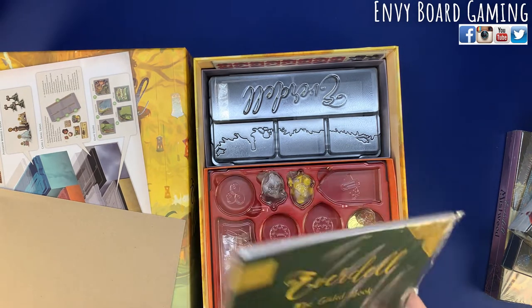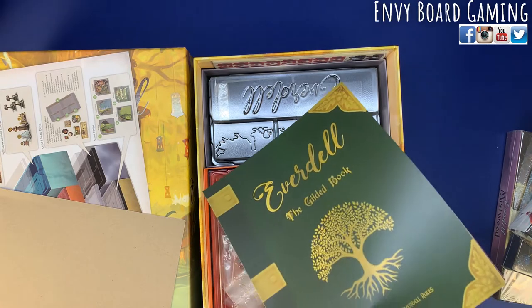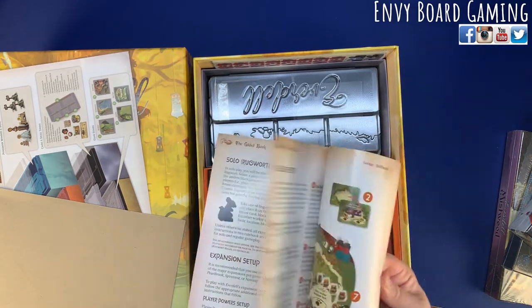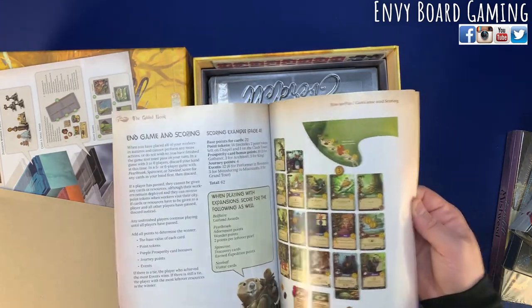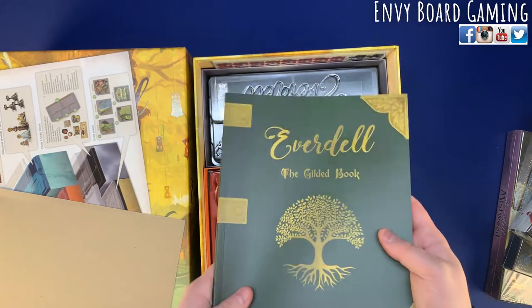We have the gilded book — this is a comprehensive rulebook and this thing is thick. They combined all the rule books from all the expansions into one book. There are two: you have the archive and the comprehensive book. I like that because then you don't have to go and have five or six rule books — it's just so much easier and more convenient.